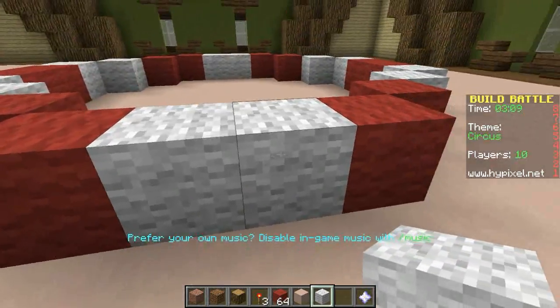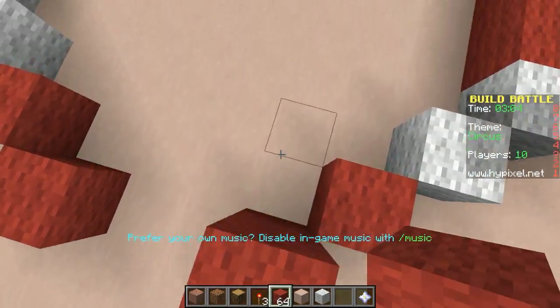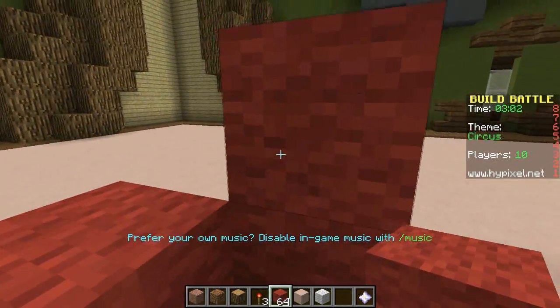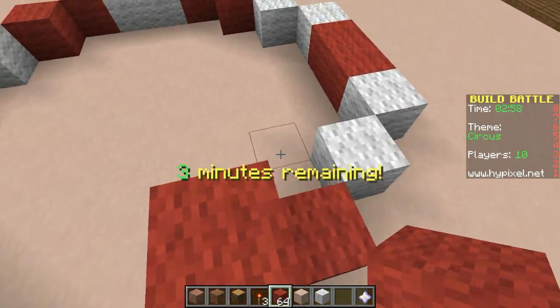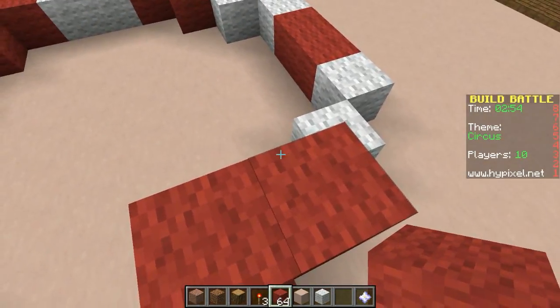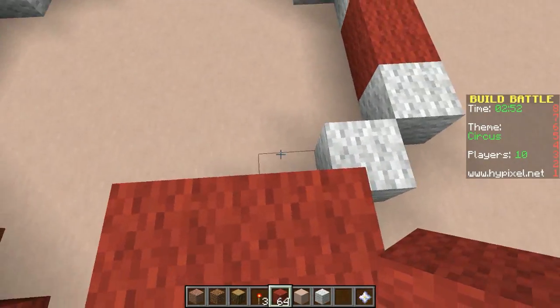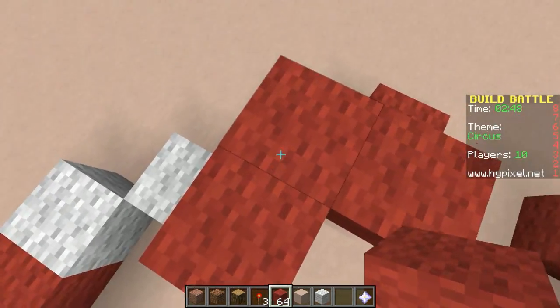So now we just need an opening. This would be a good opening here. So now we just need it all to come in. Now I just need to do that — pretty much going to be doing the same thing but around the inside in a little bit.